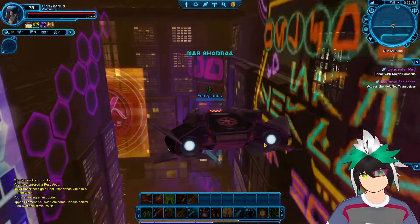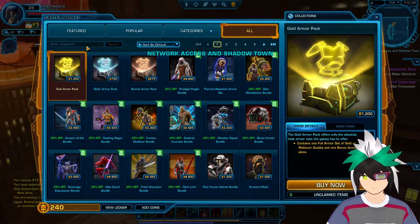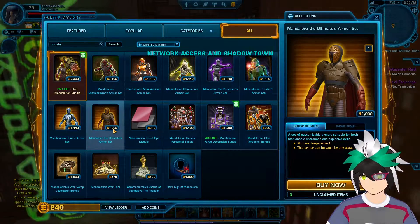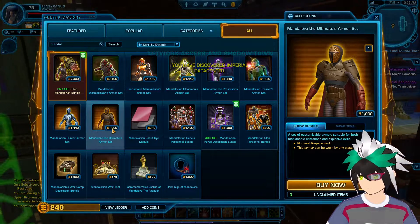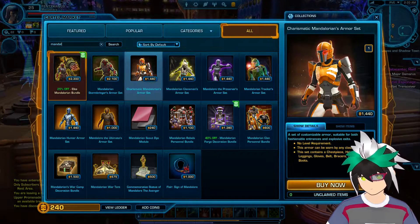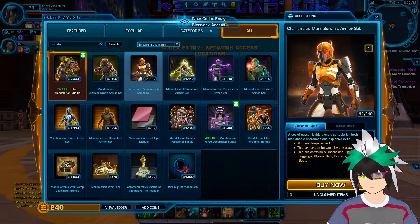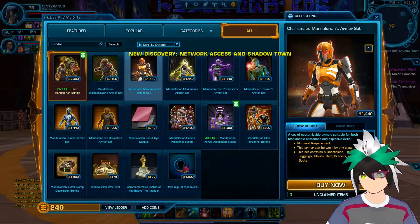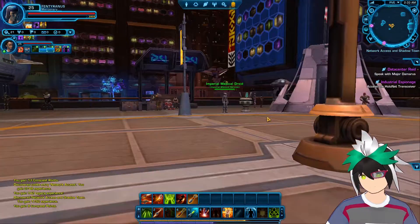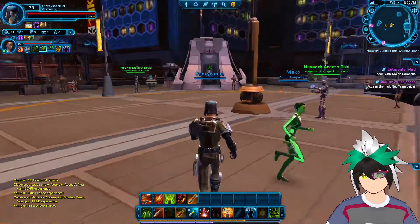Then you got that one Old Republic armor — let me look for it again. We can buy Mandalore the Ultimate — we can actually become Mandalore. Yeah, it's one of these. And then you got something like this which looks really close to the modern Mandalorian. I don't know, I'm still thinking about it. I definitely want to keep my mind open, cause maybe that'll save me some money.